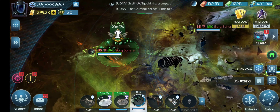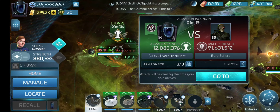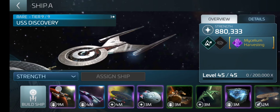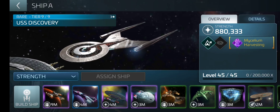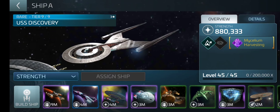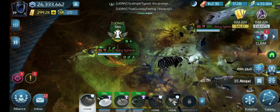Having said that, your three strongest ships is not always the best bet. My strongest ship is my Sarcophagus, but you don't want to use that in Armadas. And then I have a Mantis and a Cerritos — you don't want to use those in Armadas either. So choose wisely. Some ships may be stronger but not better. Make sure you have what you need before you start.